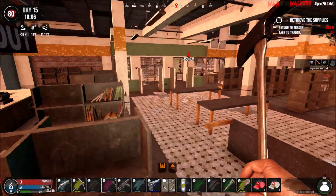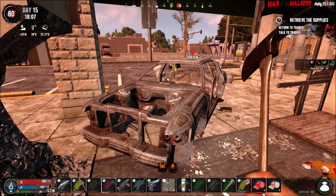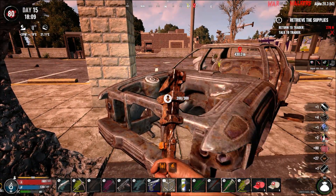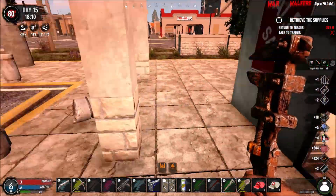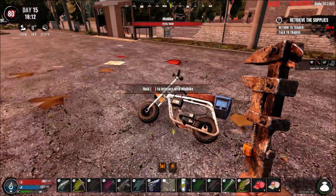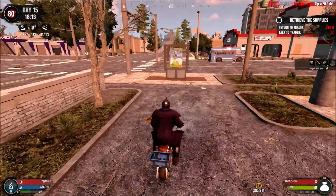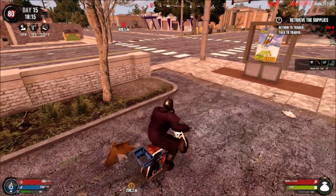It is almost night time and my food and water is running out, so I should probably get back to base as well. Speaking of base — I want to build my own base. One: build my own base. Two: explore and see if we can find more traders. I want to design a base where I can actually use NPCs as turrets — if I can get that design right that would be so awesome.